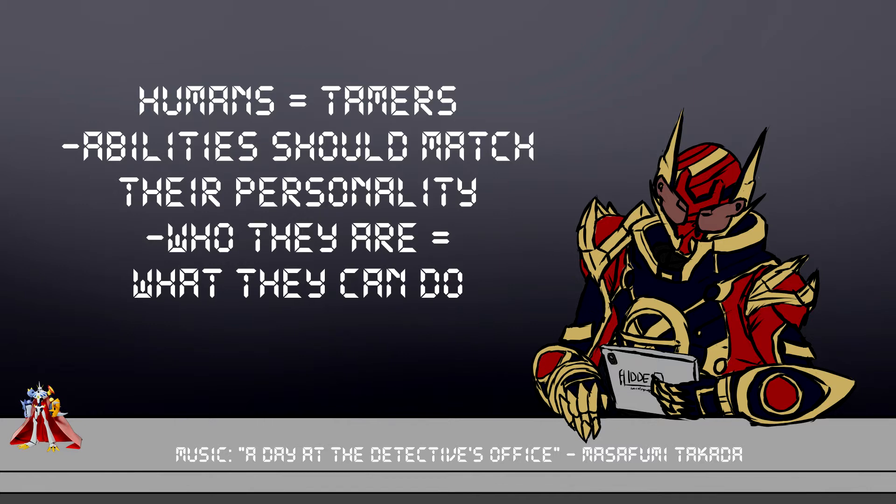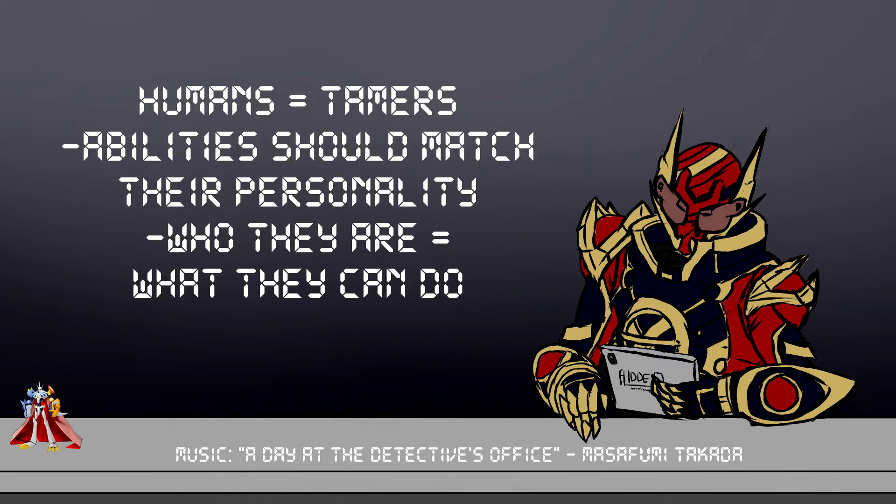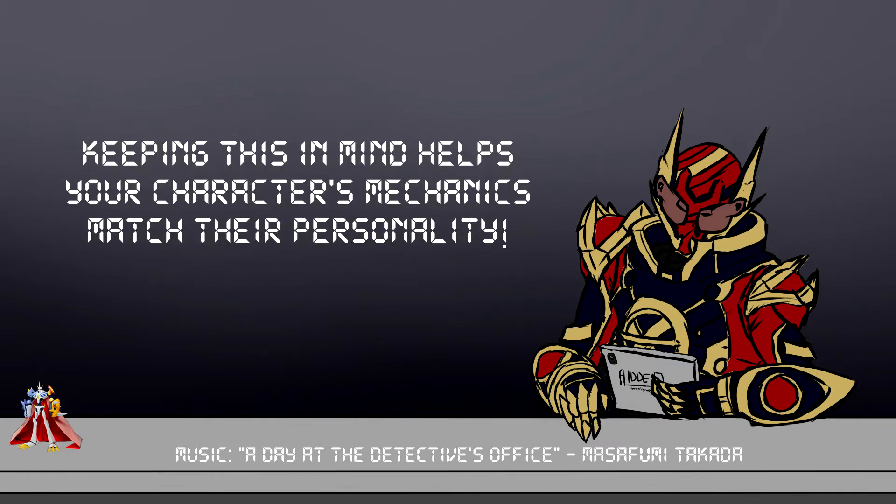The things they're good at are represented not just by their stats and skills, but by a few other mechanics that I'm going to touch on shortly. When you're making your tamer, keep in mind who they are, what they enjoy, what they don't enjoy, things they're good at, things they're not good at. This'll be important, because it'll make the mechanics match up with the flavor of your character, and then when you play the character, it'll all just happen. It'll be easy.